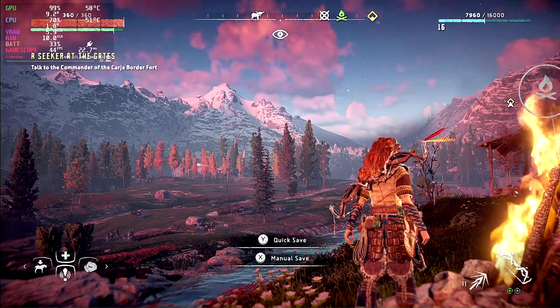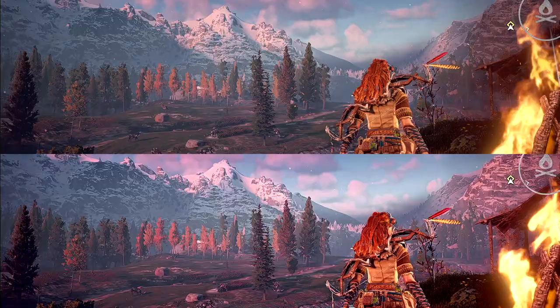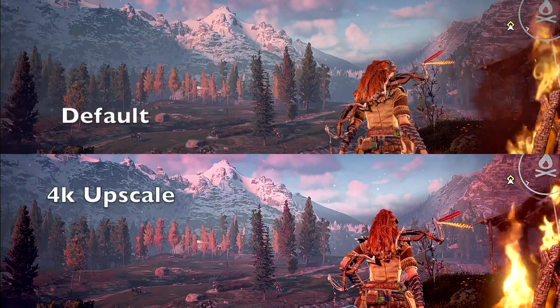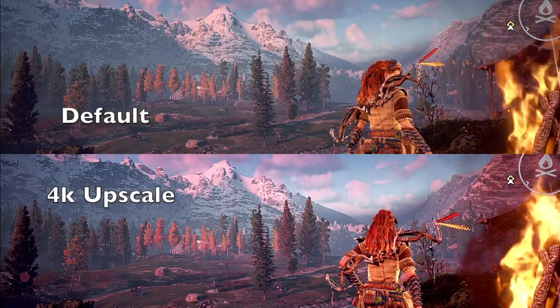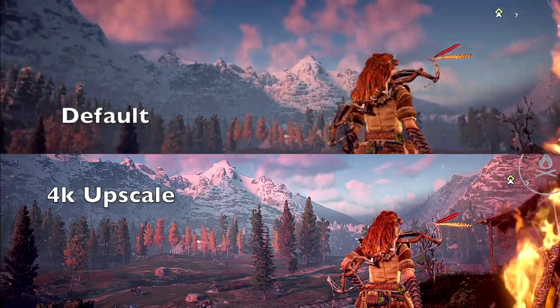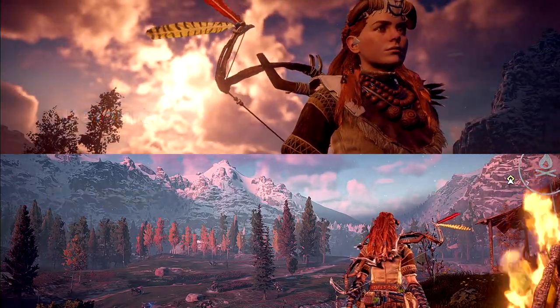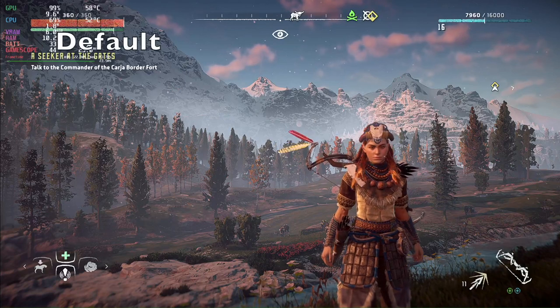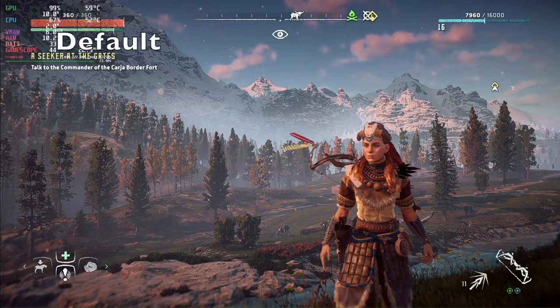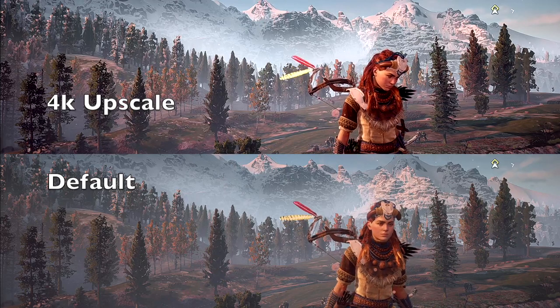Unfortunately it doesn't look as good on all titles. Here in Horizon Zero Dawn, up above we have the default and below we have the 4K, and it looks over-saturated. The upscaler doesn't seem to work well on all titles — it works well in Starfield, but not so great in Horizon Zero Dawn.